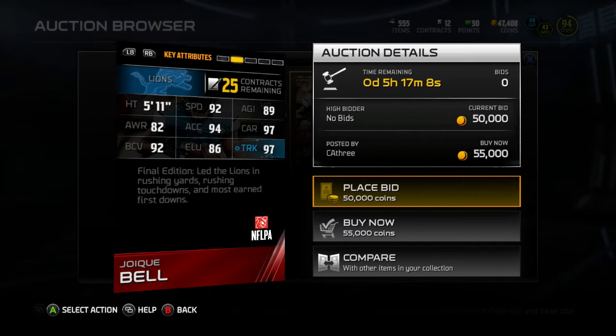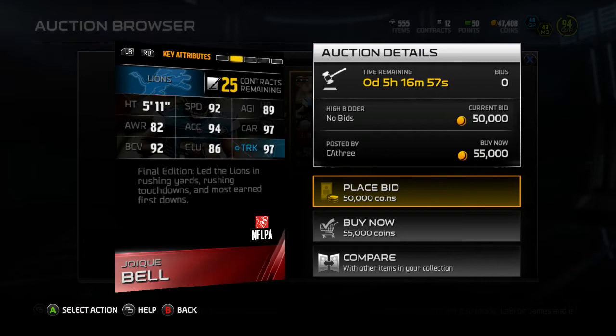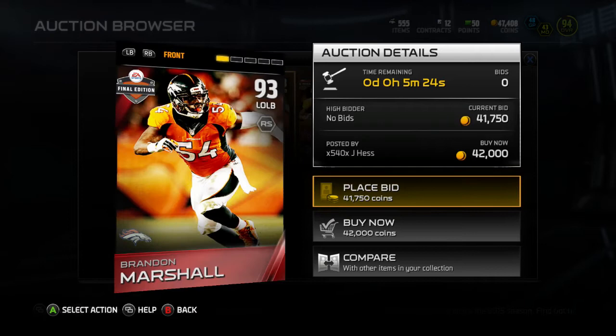Speed is not everything at the running back position, I swear. I could pick up Peyton Hillis right now and I guarantee you I'd have a pretty strong run game. Anyway, 89 agility, 97 carry, 97 truck, 92 ball carry vision. Final edition — led the Lions in rushing yards, rushing touchdowns, and most earned first downs. He also has 87 catch — he gets busy.